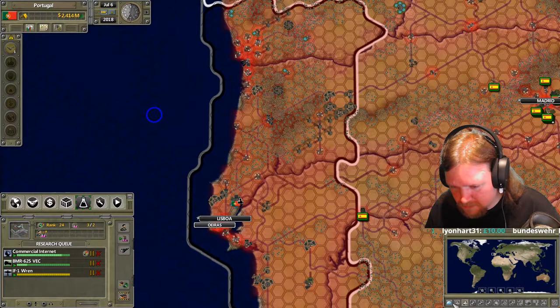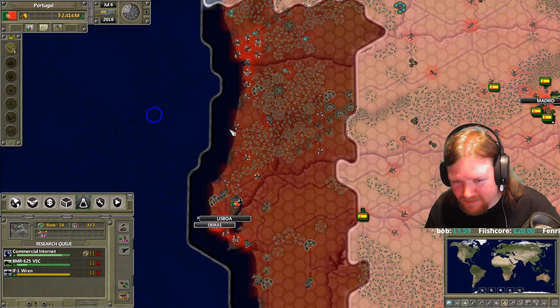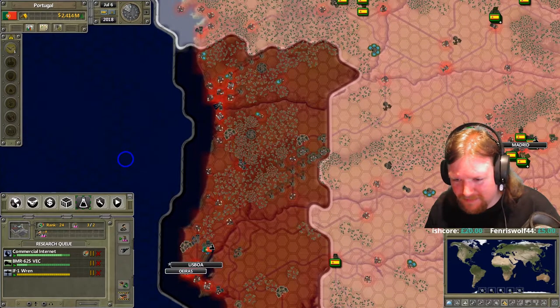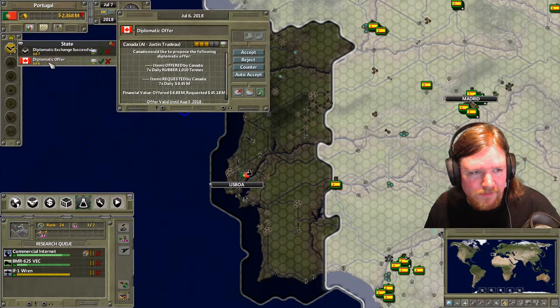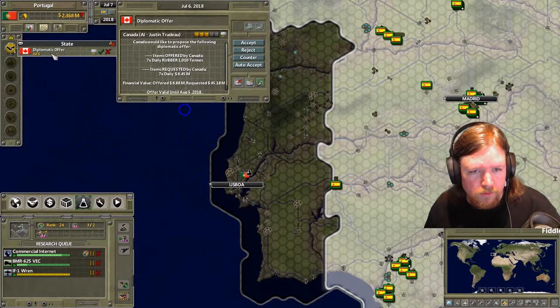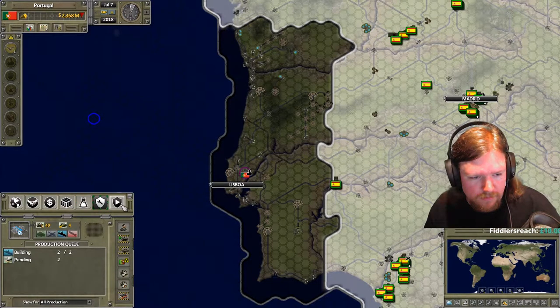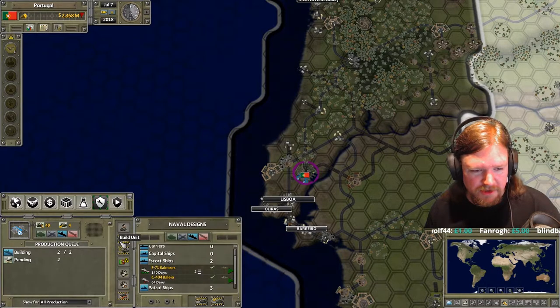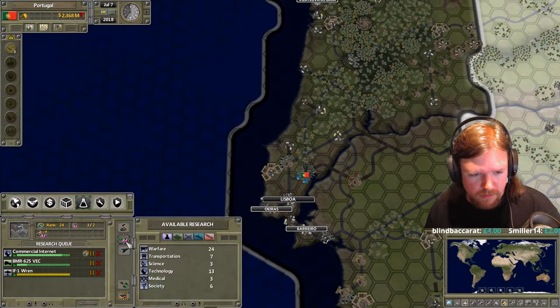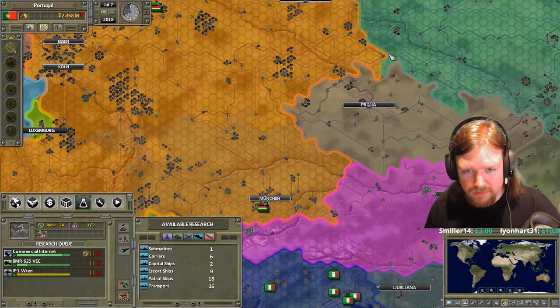I seem to remember similar words coming from Romania about their oil production. Do you want these technologies or not? Are they coming to me? They're going to be flying over your skies because Germany's helping you. I just got some domestically produced designs - Portuguese ships. F-71 Balearès is a ship.